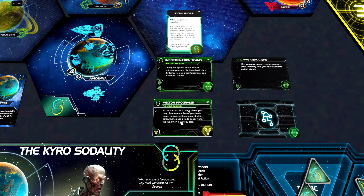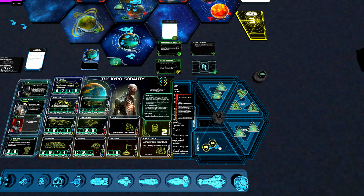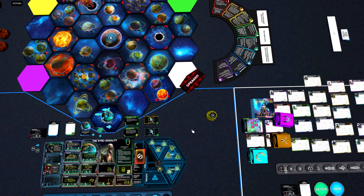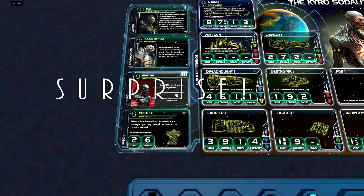Now let's look at our second faction technology, the Vector Programs. At the start of the strategy phase, you may place any number of your trade goods on any combination of strategy cards, then place two trade goods from the supply on one strategy card. We have to sacrifice our own trade goods first. But if we are the speaker, we could place one trade good and gain two additional from the supply. Even though we are a low commodity faction, with this technology we will have fairly easy access to more trade goods.